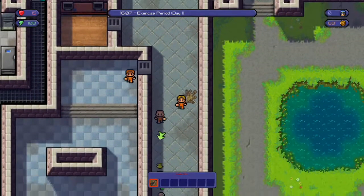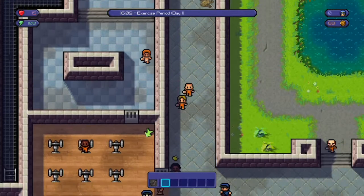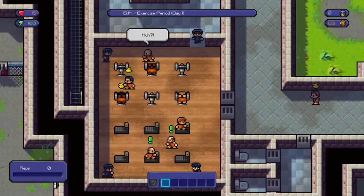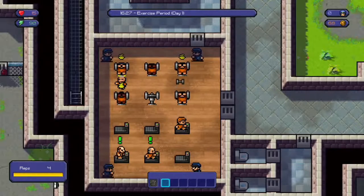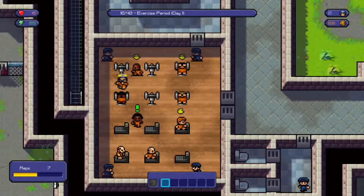Now it's exercise period. As you'll see in here - strength, we have 30 in everything: strength, speed, and intelligence. Strength is upgraded obviously using the weights, treadmill is speed, and intelligence is looking at the computer. So let's do strength - get them reps in. Each time you see a little pop up above his head, a little set of weights, that means your strength has gone up by one. Two people have just been beat down - we could just take stuff off them once everyone leaves the room, providing they don't get up in time.